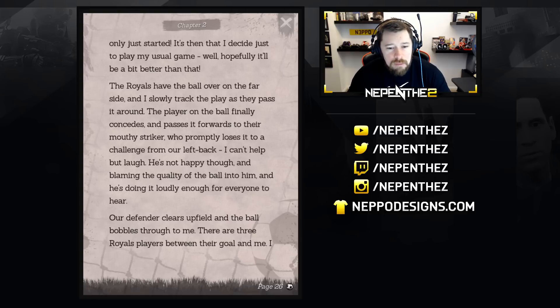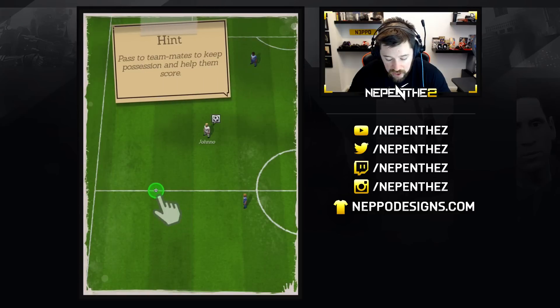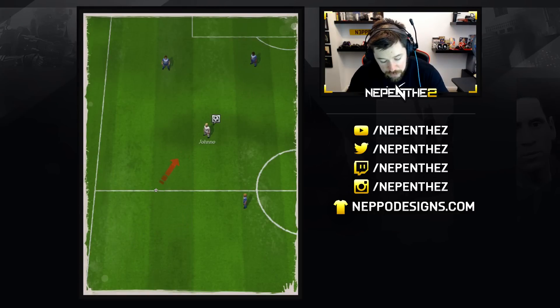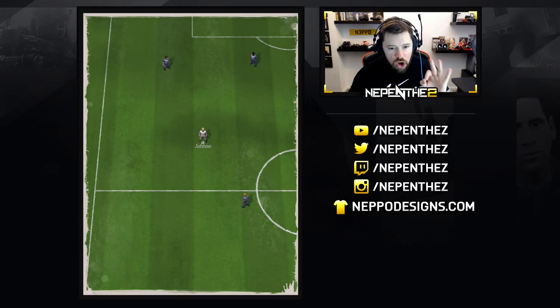Can't help but laugh. He's not happy though — blaming the quality of the ball and doing it loudly enough for everyone to hear. Our defender clears upfield and the ball bubbles through to me. There are three Royals players between their goal and me. I could try a darting run and smash the ball into the roof of the net — or more likely get taken out. Just as I'm pushing forward, Jono slips into a great position ahead of me so I decide to pass the ball quickly. Should I slot the ball along the ground or lift it into the air? We'll pass it in to Jono. Boom — lovely ball. Pass — success.